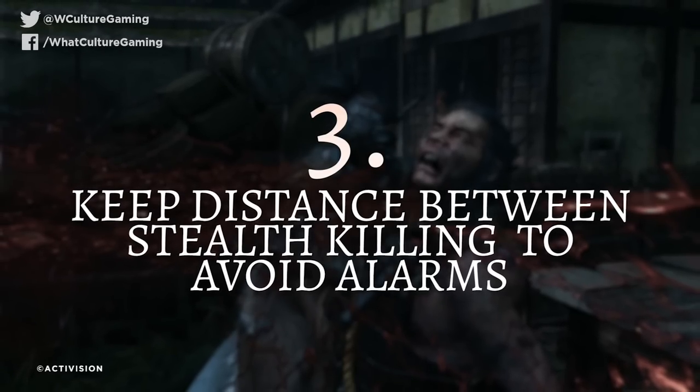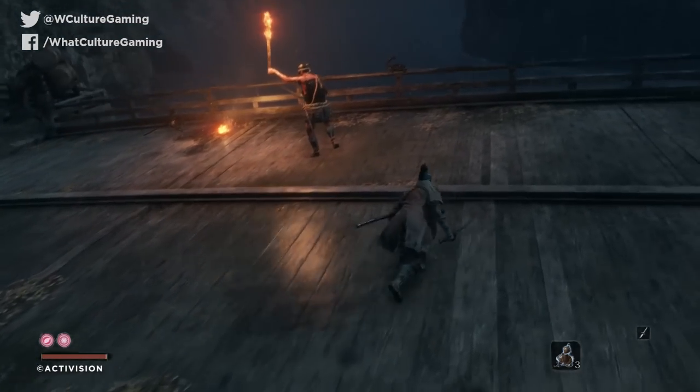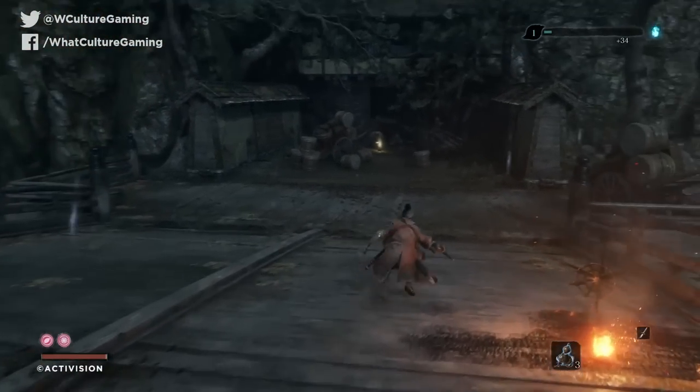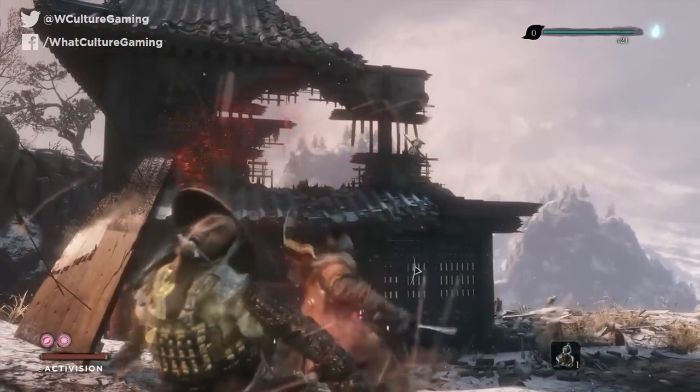Number 3: keep distance between enemies when stealth killing to avoid alarms. Sekiro's stealth kill animations are so gruesome and over the top that they make enough noise to draw nearby enemies in anyway. Sekiro's AI guard patterns are mostly set to patrol in certain sequences and loops, but you can knock these out of sync by engaging in a fight and then disappearing, or using a ceramic shard as a distraction. Throwing the item creates a radius of noise rather than something heard by everyone, so use this to scatter enemy forces and then move in for the kill.